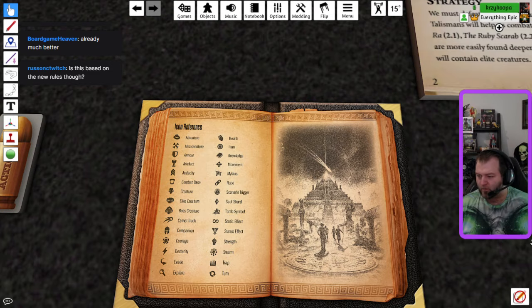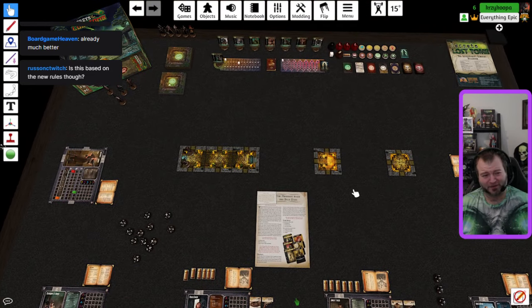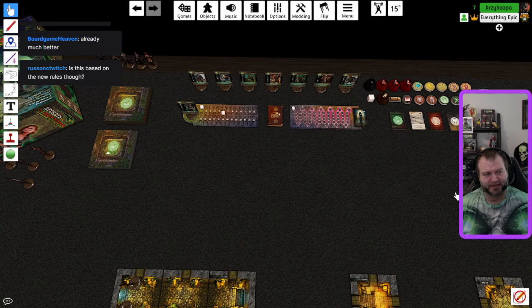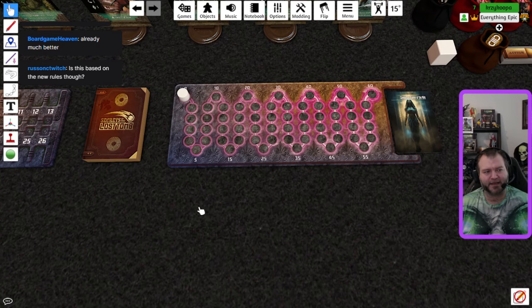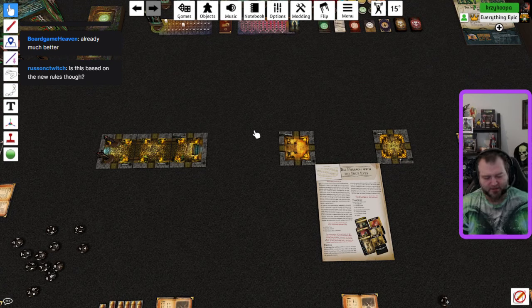What we're playing today is of course in the new rules. We have changed very little in this version — mostly cleaning up old things from 10 years ago. Most of the graphic design is updated and cleaned up. We will do a little bit of the new Spirit Monger spirit track, tracking our spirits along the track, and we'll read the new story with Cleopatra, which is pretty cool.